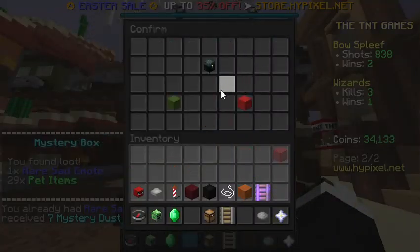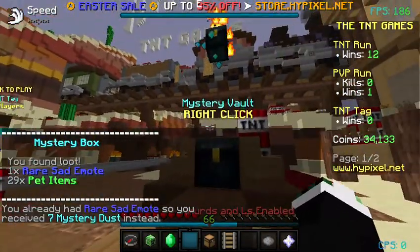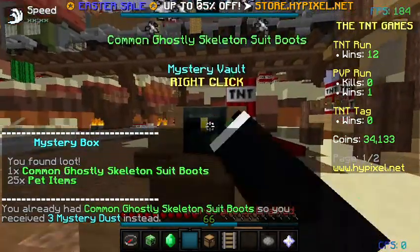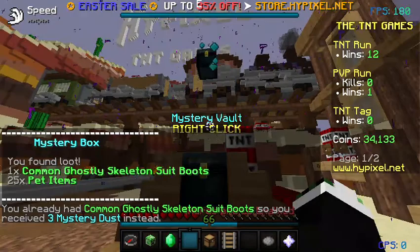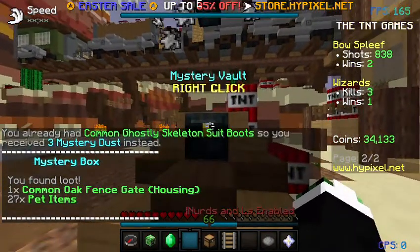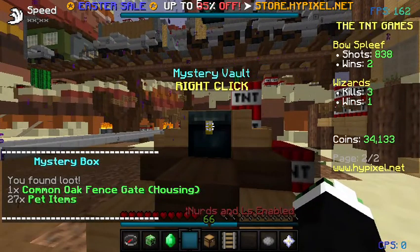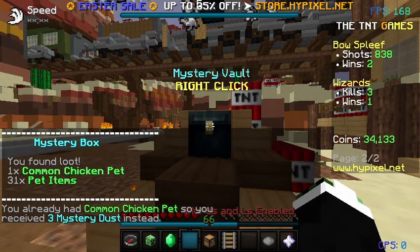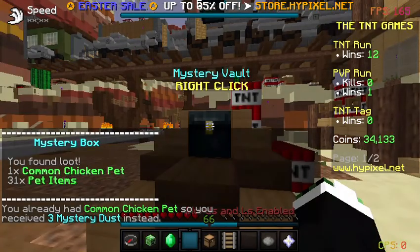I won't use the same theme over and over again — I change the theme each reset. You can't even hear me over the mystery box. Oak fence gate — apparently I didn't have that. I believe I did, except I didn't. It gave me mystery dust. I don't know why I wouldn't have had that — I'm pretty sure I did. That's weird.